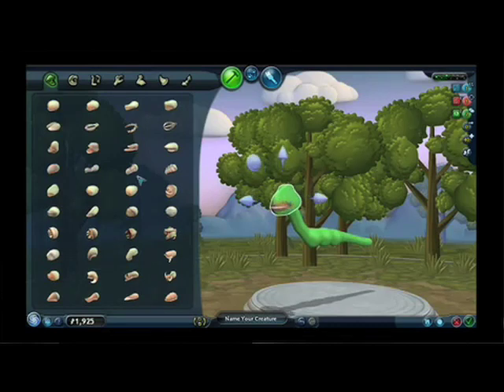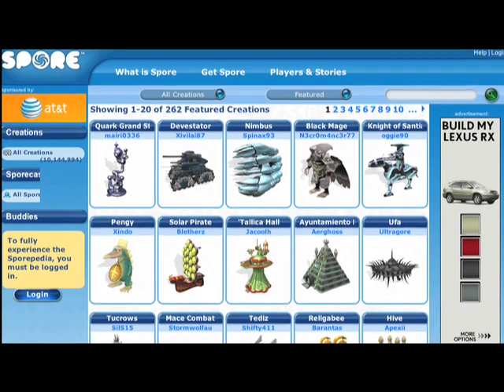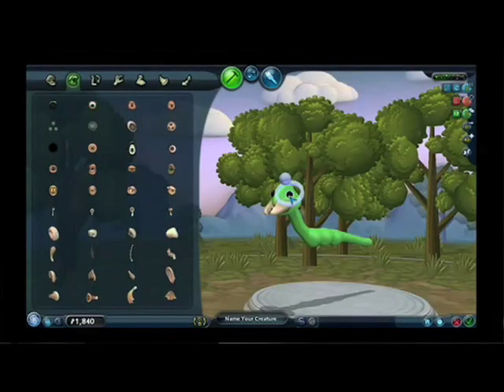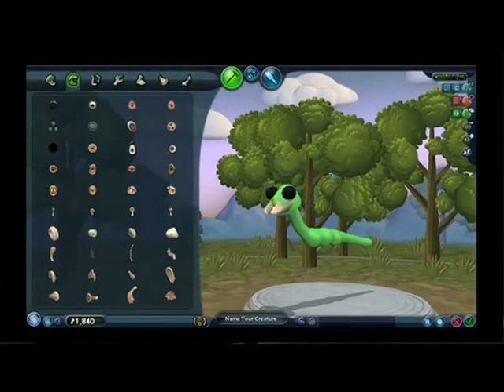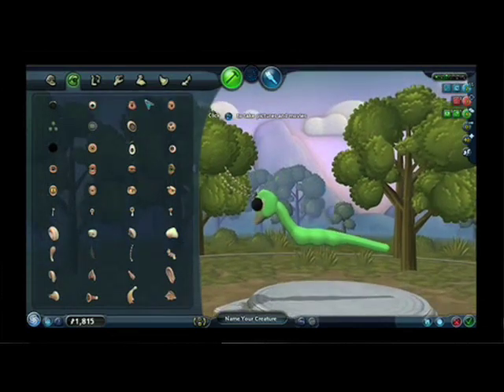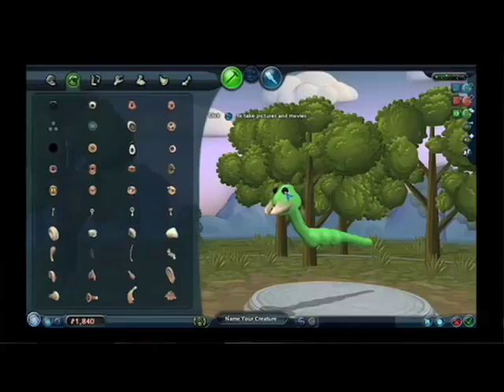Whenever you make something in the editor, a compressed genome for that thing goes up to our server and enters our database, what we call Sportpedia. You can browse this database at spore.com without even buying the game. When other people are playing, it uses this database to populate their world. The computer controls the creatures they've made, but I can click on a creature and find out who made it, send them a message — the creature becomes like a little trading card in the game. I can also grab collections of creatures to build a Sporecast and subscribe to a theme. I can put friends on my buddy list, and anything they make will appear in my world. We have a lot of asynchronous interaction between players, and the website has reports on how your creature is faring in other people's galaxies.